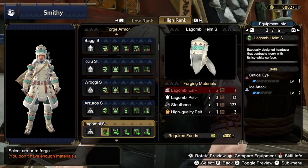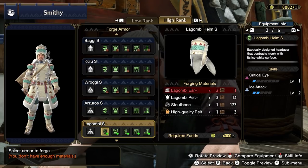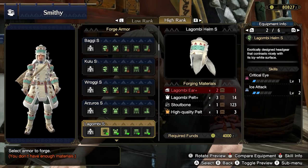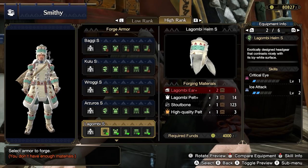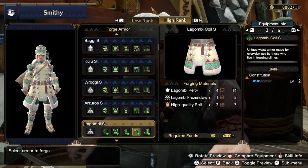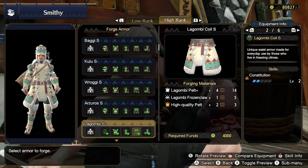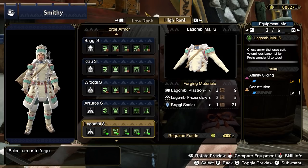Lagombi has a few extra offerings for bow users. You can look at the Lagombi Helm for Critical Eye and Ice Attack, which also has a level 3 socket. The Lagombi Coil is definitely the best piece of gear here with Constitution 2 and a level 2 socket — this is definitely worth picking up. You'll need High Quality Pelts from Kelbi and Anteka. Pick this up as soon as possible to keep your Constitution high so the arrows can flow.